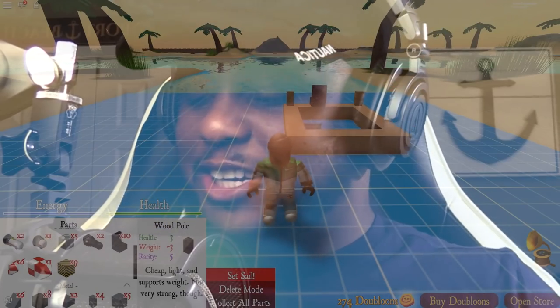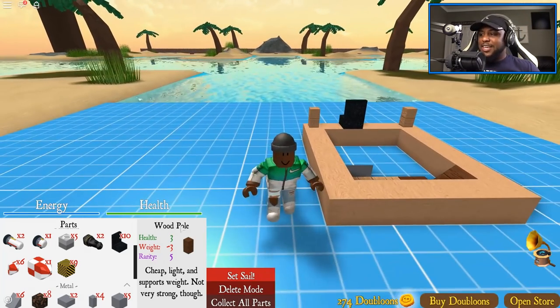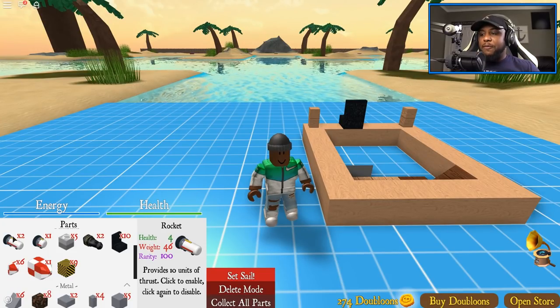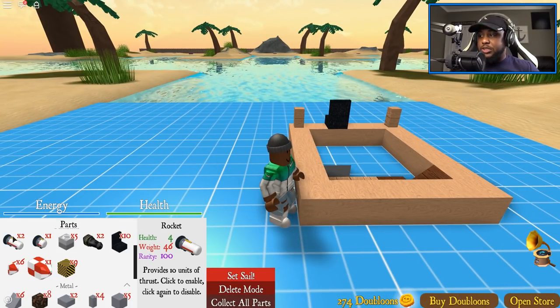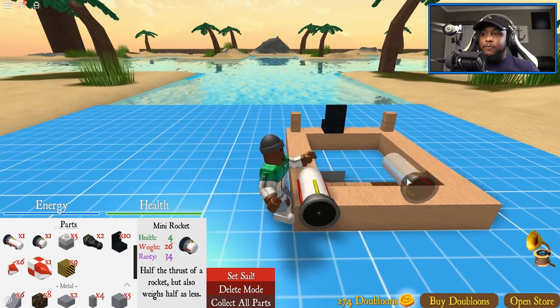I need a quick shoutout countdown — when I count to three, smack that thumbs up button, that means this gameplay is lit! It is fire and we are having some fun in this Pocket Pirates. One, two, three — smack that thumbs up button right now! Let's use some things we have. The rocket provides 10 units of thrust, so let's put the rocket here and flip that bad boy.